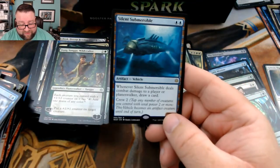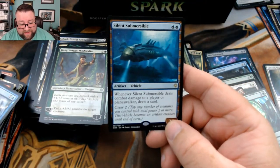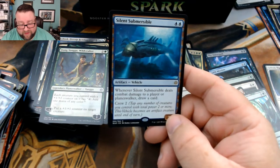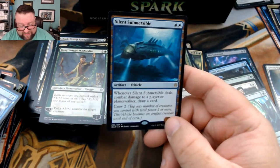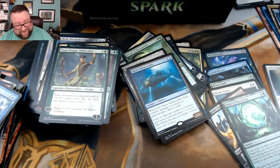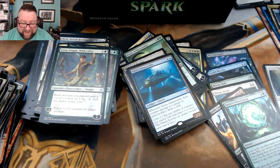We got Despark, Mowu Loyal Companion, another Wildcaller, and then we got — oh, Silenced Submersible. I just don't understand this card — it's like Smuggler's Copter but so much worse. Maybe they felt bad and wanted to remake it.